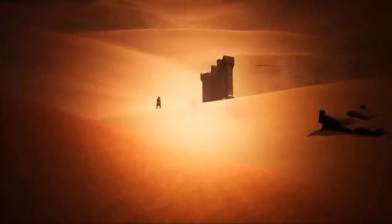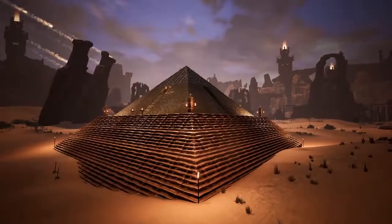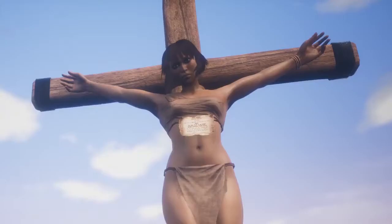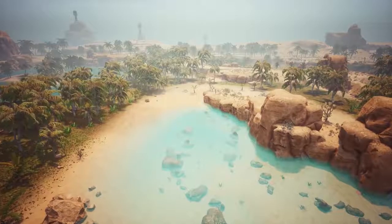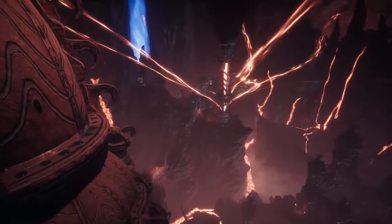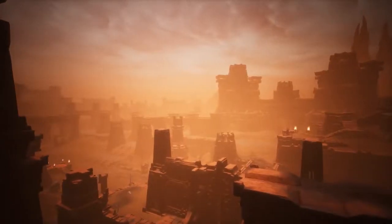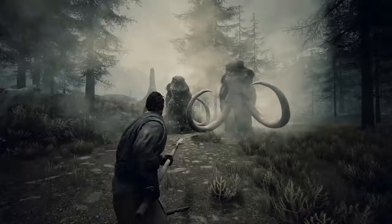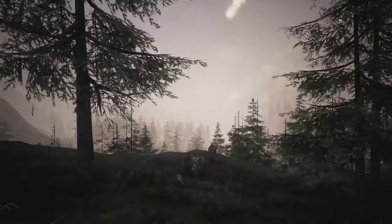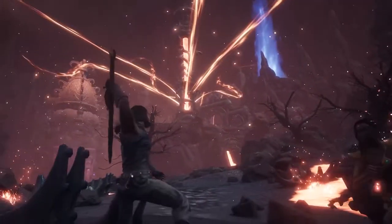In the beginning, there was sand. And in the sand, Conan Exiles left footprints of epic proportions. Though the road through development was long, with huge tracts of land. Now, the exiled lands have more than doubled their original size, and is no longer a mere sandbox. The Frozen North update added snowy peaks and fertile highlands. And at launch, the humid swamp and smoldering volcano are introduced.